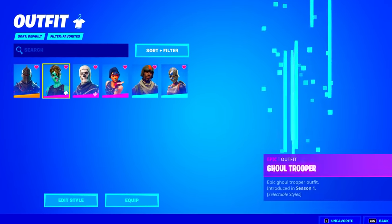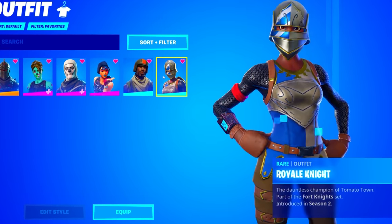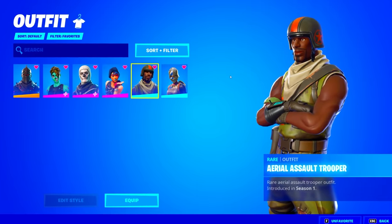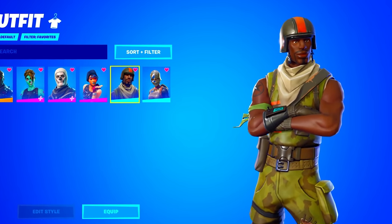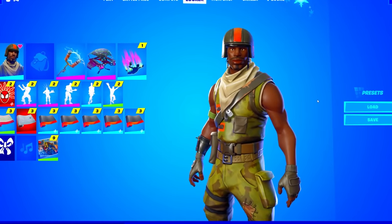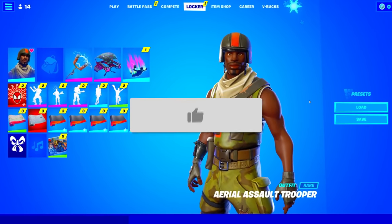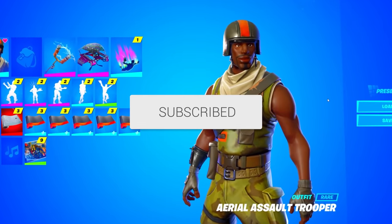To wrap up, he ends with the Yuletide Ranger. This account had the Black Knight, OG Gold Trooper, OG Skull Trooper, Sparkle Specialist, Royal Knight, and the rarest skin on the account — the Aerial Assault Trooper, the rarest skin in the game. Sadly he didn't have the Renegade Raider, but this account is absolutely insane and we definitely didn't get scammed buying it on eBay.